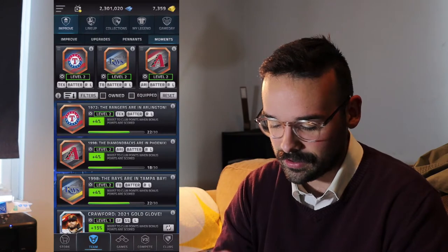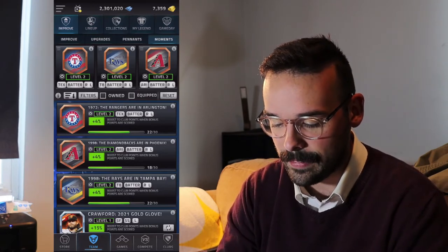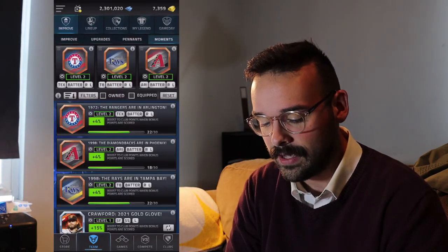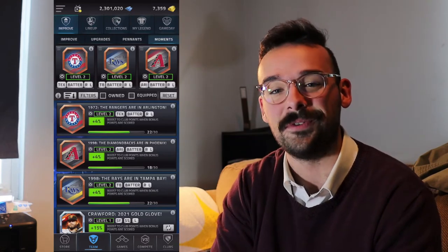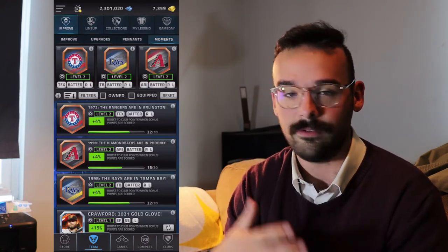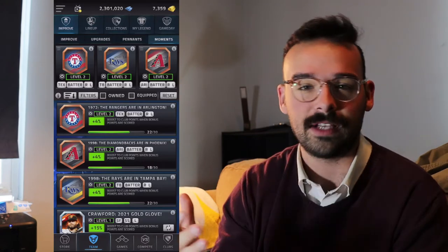I'll just read it right off the screen: boost to club points when bonus points are scored. So in club events, you can get boosts when you use these bonuses and you have players that apply to these moment cards. For example, I have the Rangers, the Rays, and the Diamondbacks — just from the base moments packs in the store. If you have a player on your team that matches up, say someone who plays for the Rangers who is a batter, right-handed or left-handed, it will give you a boost in those bonus games. Unfortunately right now I don't have any, and I didn't start doing this until I saw this comment because I sort of just overlooked it. But it can be really beneficial if you take your club events seriously and need that extra boost.